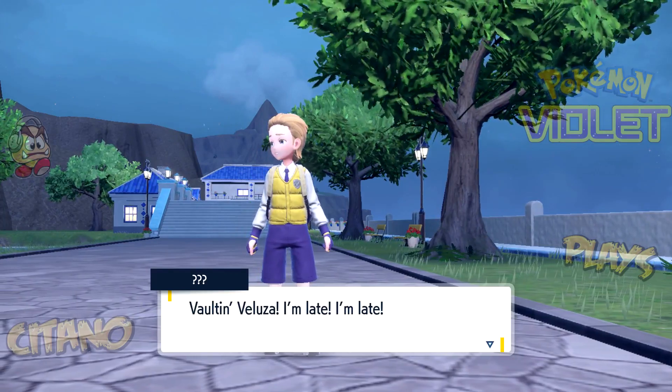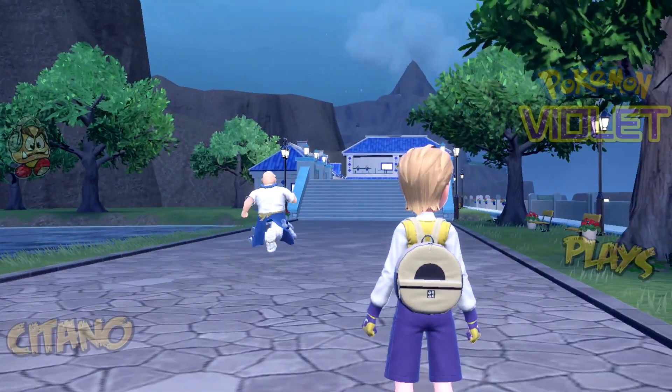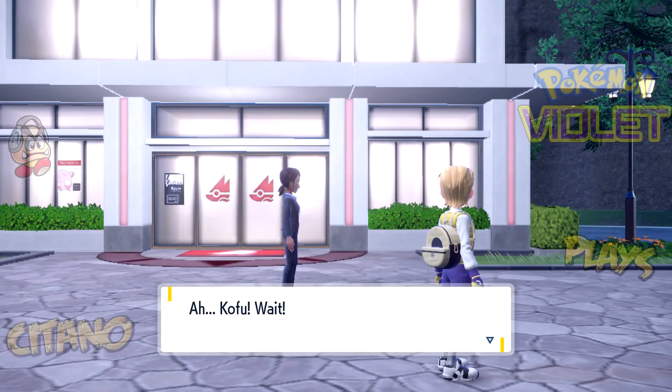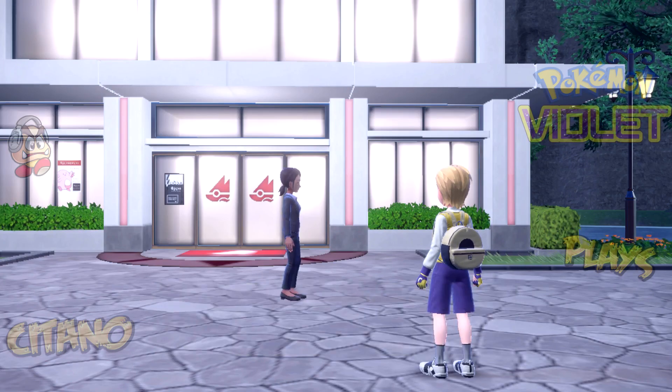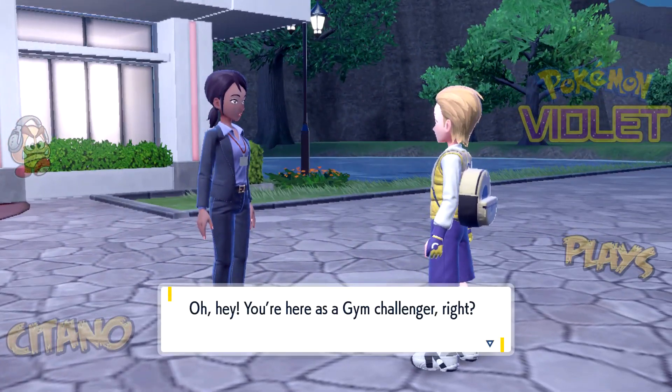Volt in! Veluza! And there he is — but where is he going? Kofu! Wait! He got away! How am I supposed to return his wallet to him now?